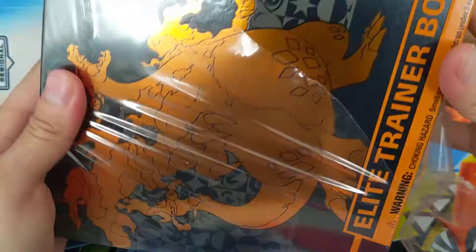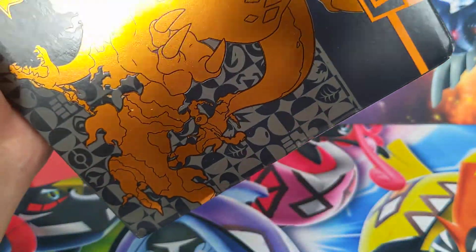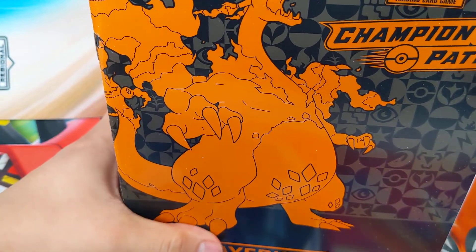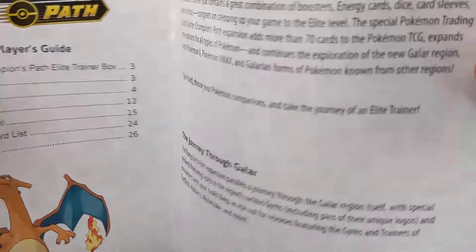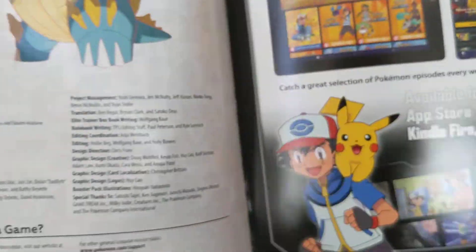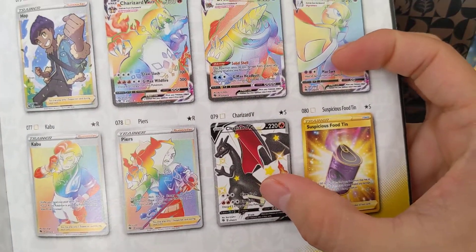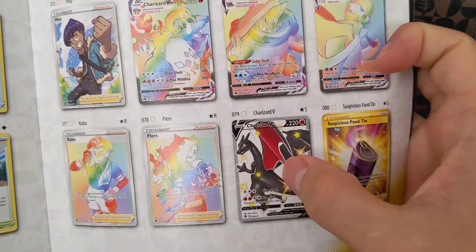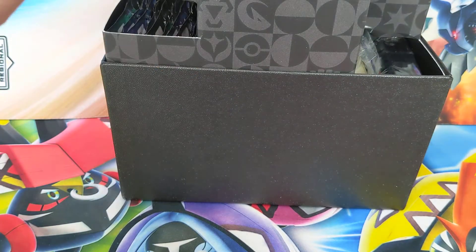The hunt continues for that shiny Charizard V, which I think is my favorite Charizard that's come out recently. Let me know in the comments section which Charizard that's come out in the last few sets that you like the most. That's the one we want. You can also get the VMAX, but the shiny star — the shiny Charizard V — that is the one we really want.